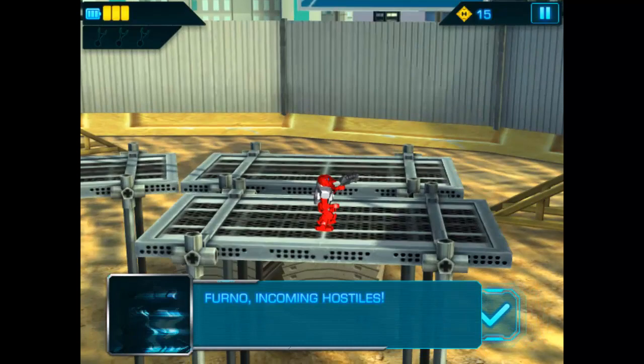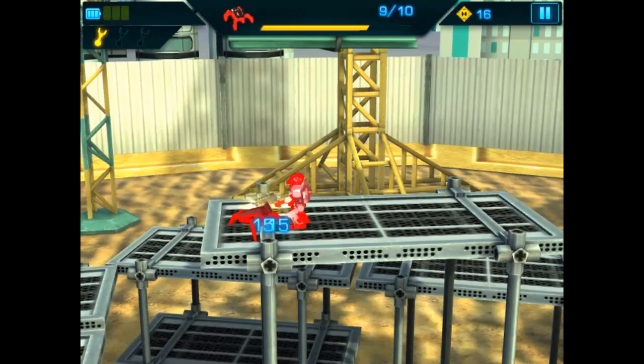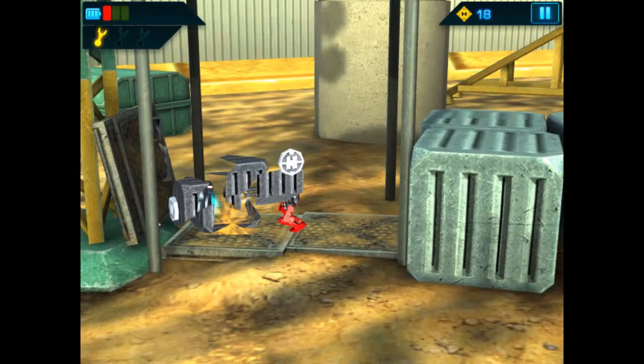The animation is smooth and beautiful — something I'd expect from Ghost. Down below, that villain is Jaw Beast. As a set I believe he comes out with Stormer — Jaw Beast and Stormer.